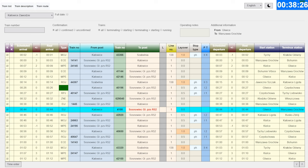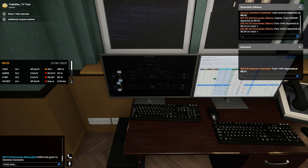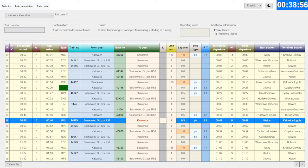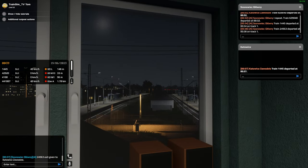We've got a couple of trains coming in next from Katowice on our right-hand side. We've got 4100 and also 42920. Train 4100 does not have a stop here but 42920 does have a short stop. We've just been informed that train 24963 has been sent through and he also has a stop here, stopping at platform one. That's only around the bend really — a couple of minutes up the track.